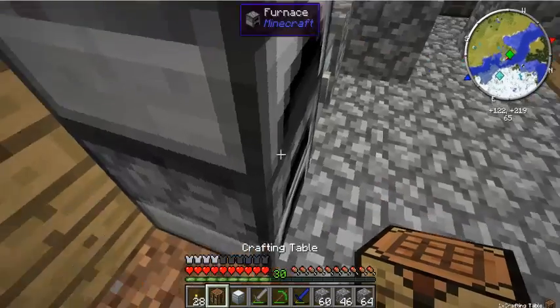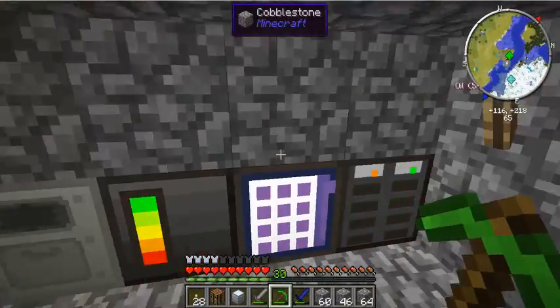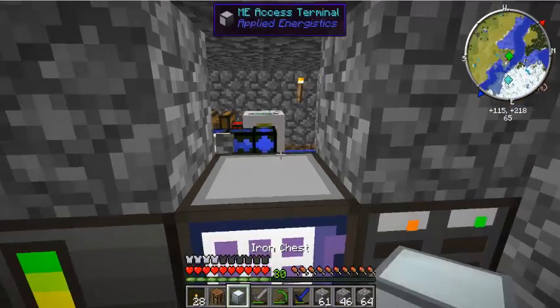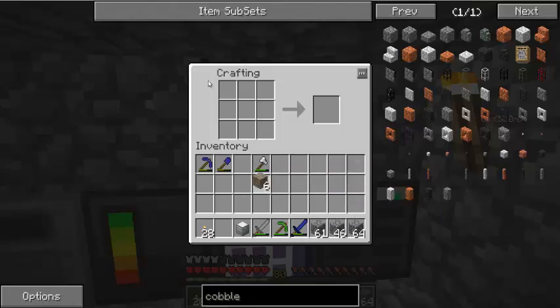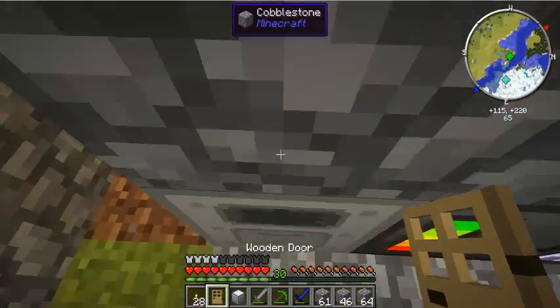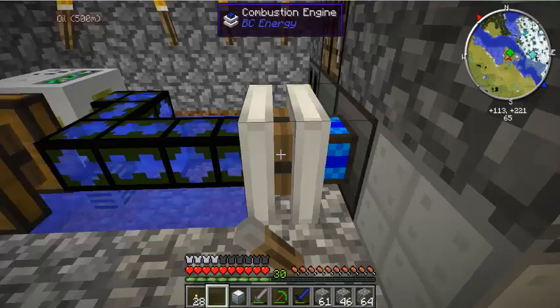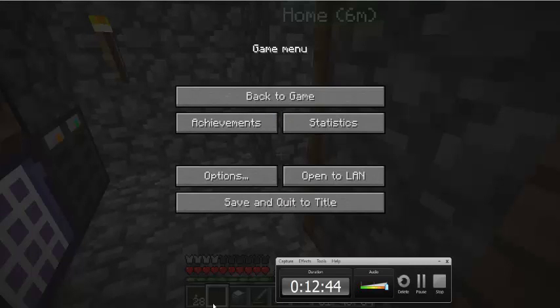Now we have the ME terminal in there. Let's take a crafting table since we don't need it here anymore. I might build an extra one to leave in there, but for now one in here should do. Just put it right over top of the ME system. And we're just gonna build a door — put that right there so we can go in here and check on this anytime we want. That oil is pretty cool but okay. Actually I want to stop the video here — I hope you guys enjoyed the video and I will see you in the next one. Goodbye!